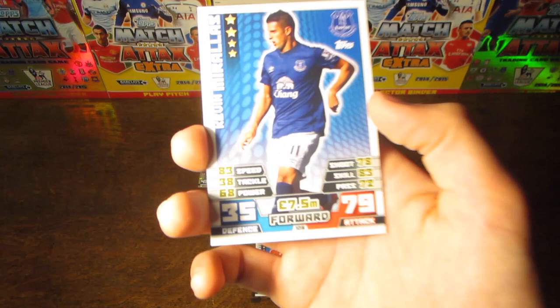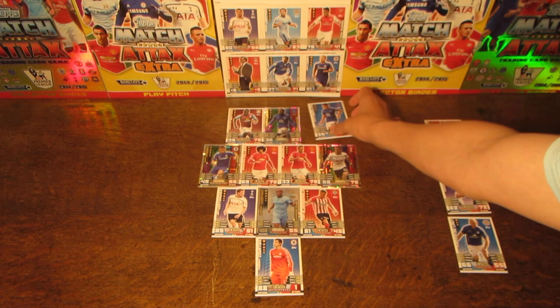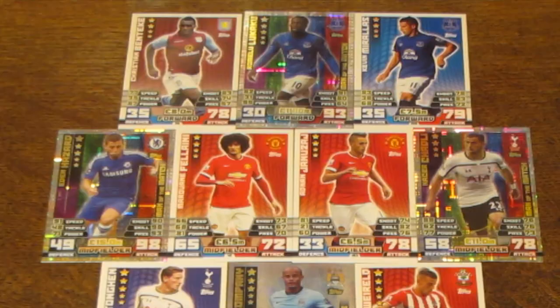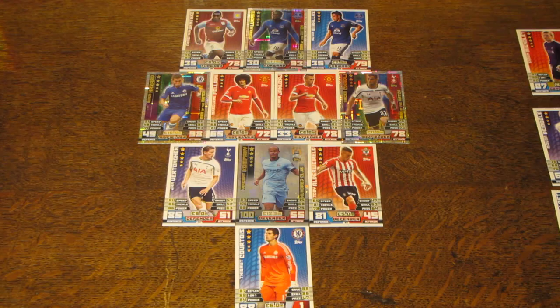And finally, we have our right winger Kevin Mirallas, with 79 on attack and 7.5 million as his value, with 83 on speed and skill. So there you have it guys — the best possible Belgium team you can create using the Match Attax Extra and Match Attax 14-15 Premier League trading card collections. If you did enjoy the video, please smash that thumbs up button, and if you'd like to leave your suggestions, put them in the comments down below. I'll see you next time.